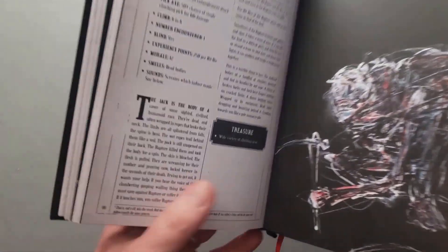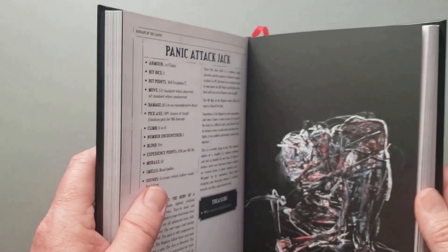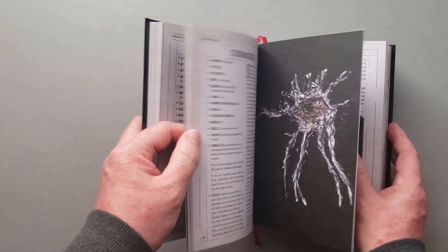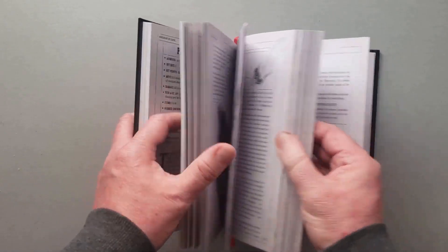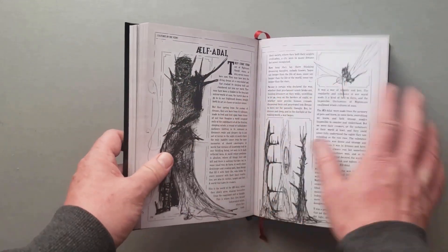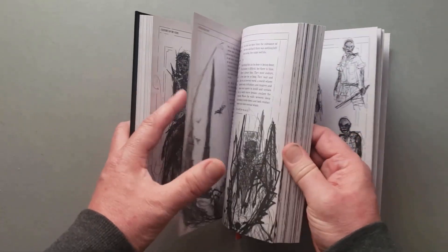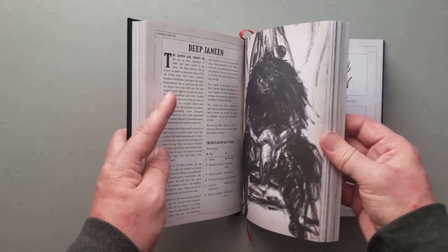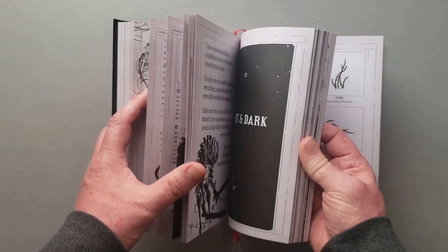And then what would you do? But also - treasure: tons of climbing equipment. So if that's something you need, you might have to fight these things to get it. There are just more creatures in here. And then it gets into your cultures - there are 12 of them. You've got the alpha doll, which is like their version of dark elves, but much more alien, much more sinister and creepy. The culture is much different than what we're used to. They're not just elves that live underground.